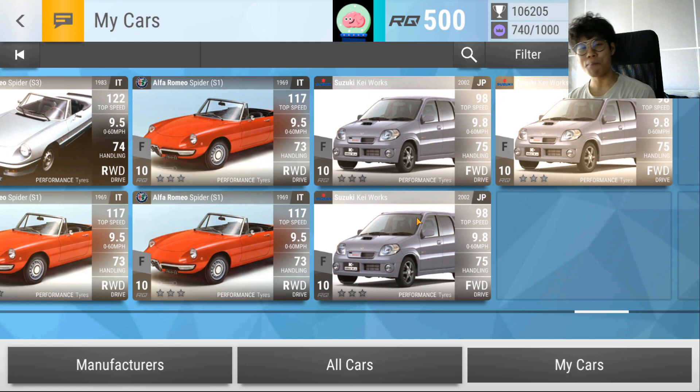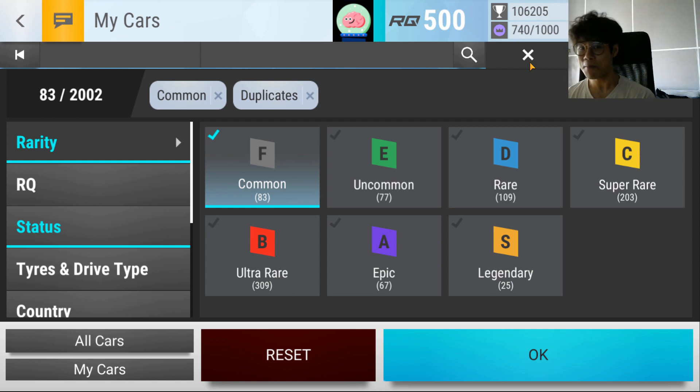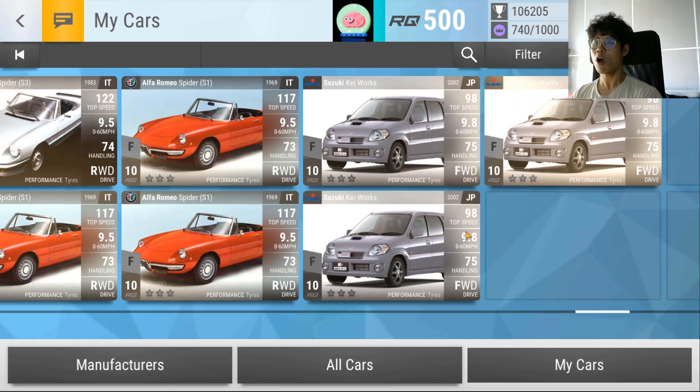Blossom is back with another episode of Top Drives, dedicating this one to duplicates. In his garage he has over 870 duplicates: 83 common, 77 uncommon, 109 rare (25% of which are 1969 Chargers), 203 super rare, 309 ultra rare, 67 epics, and 25 legendaries.